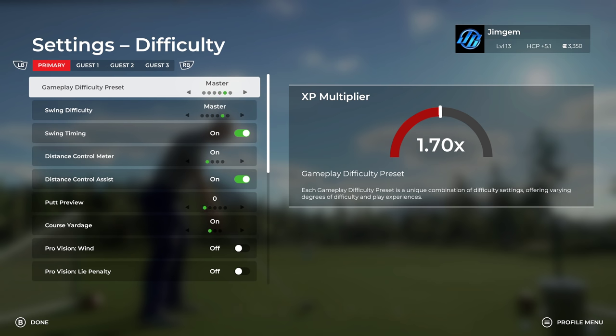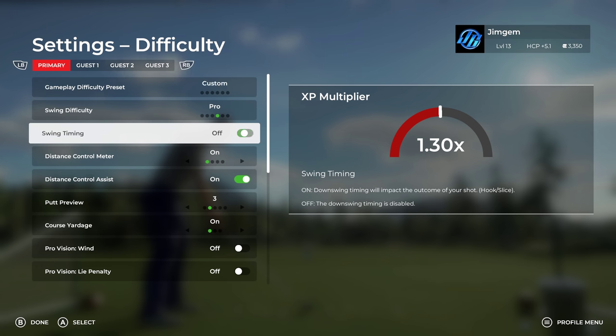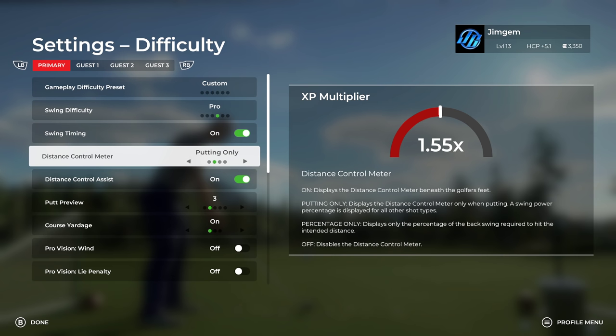There are six presets — Beginner is only a 1.02x multiplier, and it goes up higher and higher as you progress. I was talking to Doily today and he said he tried Legend and couldn't hit under 80 on it. I'm sticking to Pro for now, but once I get more comfortable I'll start turning things off and maybe jump up to Master. There are so many choices — at the top you can see Primary, Guest 1, Guest 2, Guest 3, so you can set individual difficulties for each player. Turning off swing timing changes the multiplier up and down.